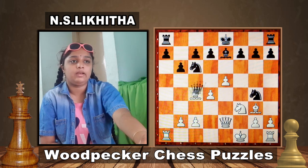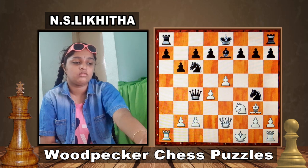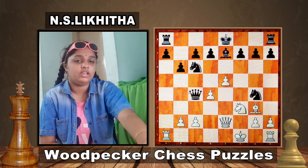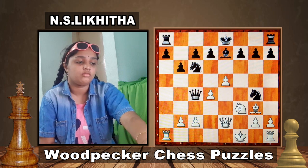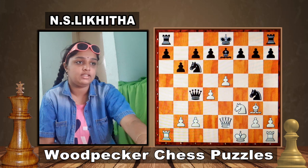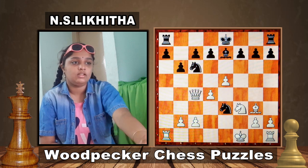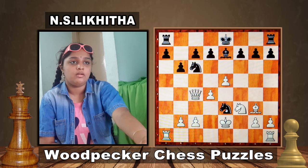In this position, Black plays Queen to c4 — this is the sacrifice. Knight e3. If King e2, Black plays Knight c4 and we are winning material.